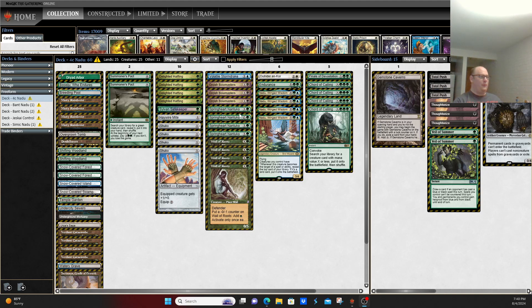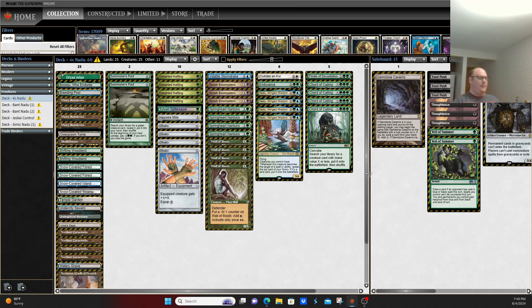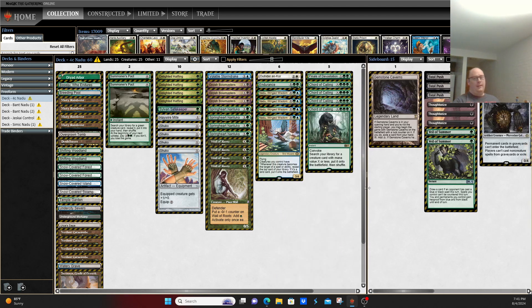Another splash that showed up at the Pro Tour was Four-Color Nadu, splashing for two or three cards — the first being Orcish Bowmasters in the main deck. This hasn't been as prevalent lately, and really even at the Pro Tour, the Bant version ended up doing the best, as people realized Volatile Stormdrake covered most of the bases. Although, the one thing the four-color version adds is the ability to play things like Fatal Push and Thoughtseize to grind a little better against Combo or Control — stealing their key card or Fatal Pushing a Harsh Mentor out of the Prowess decks without having to take four damage with a Dismember. You also get access to things like Grist, the Hunger Tide.